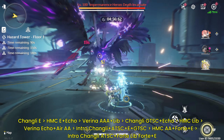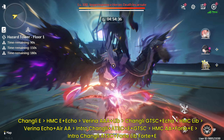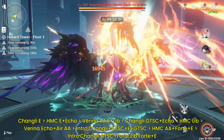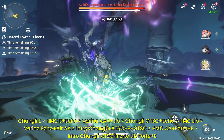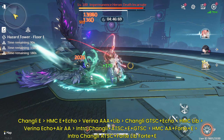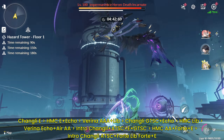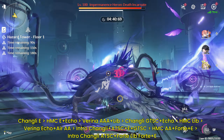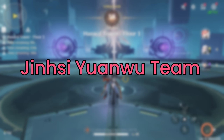Havok MC is also pretty good — we already know how powerful she can be, especially since her Liberation does amazing damage. It's one of the easier teams for rotation too. However, this is not a very popular team for Changli because many players save HMC for the other tower of TOA. But if you do decide to use this team, just make sure your HMC is well built and has Liberation up every rotation to make use of Changli's buff.